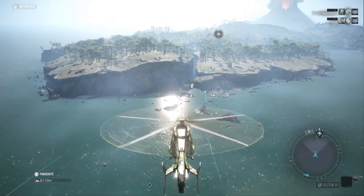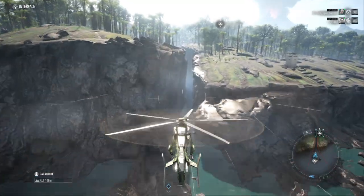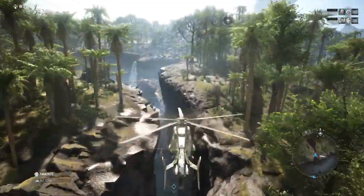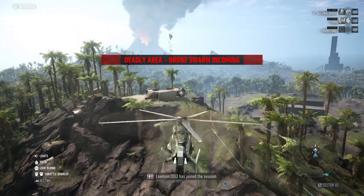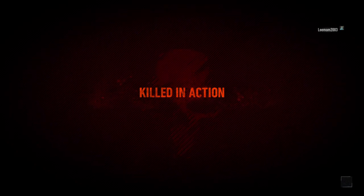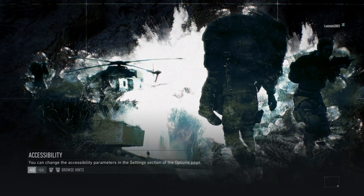You guys will see what I'm going to do here. We're going to book it over to this bivouac. If you get close enough to that bivouac and die, it will spawn you back at that bivouac — without drones or anything — so you can just run around the raid island. Pretty cool. I'll be showing you guys that here in a second.